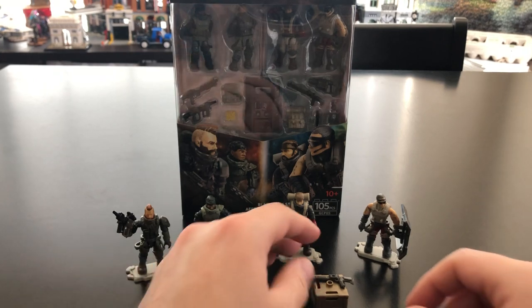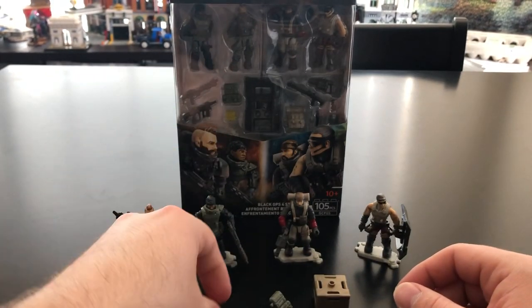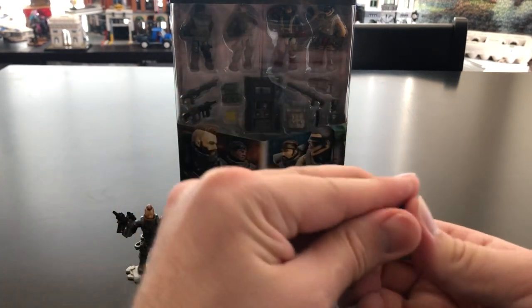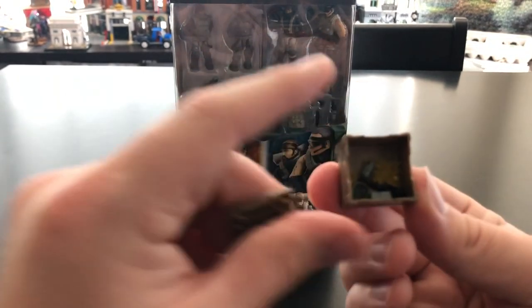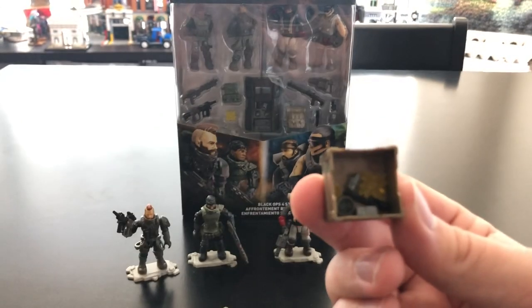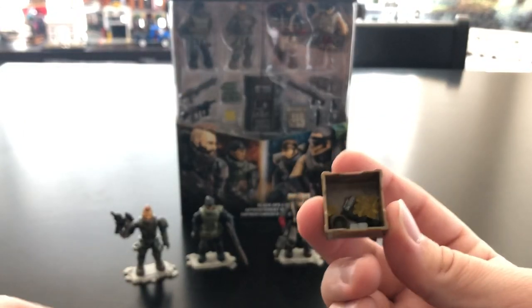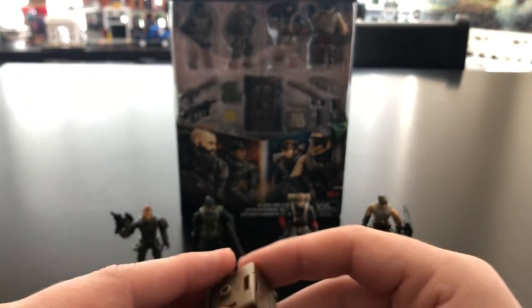Besides the figures, the set also included an additional shotgun, an olive drab backpack, and a crate with accessories including muzzle attachment pieces, a few different grenades, and an extra knee pad for Ruin.